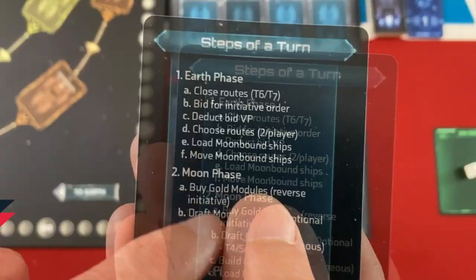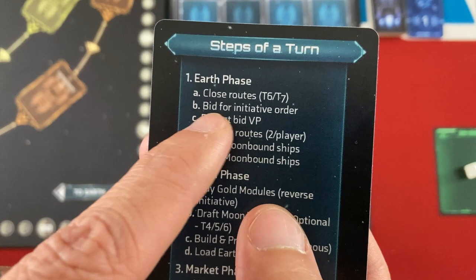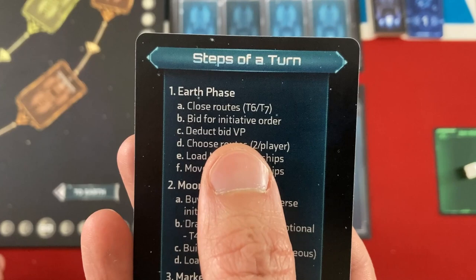I'll explain the details of each phase as we see them. The first phase of each turn — and there are seven turns in total — is the Earth phase. In the final turns of the game, we'll close routes and limit our options. But mainly here, we're bidding for initiative order to see whose ships will get to go on the lanes faster.